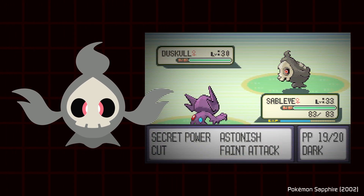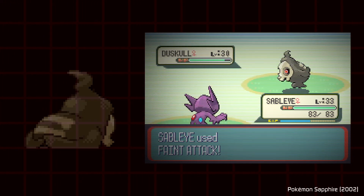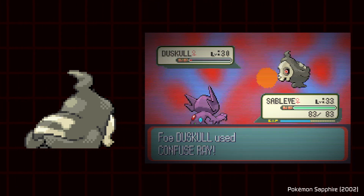In Generation 3, Duskull also features a skull and additional bone patterns on their back, having a more Grim Reaper look. Not a typical skeleton monster,